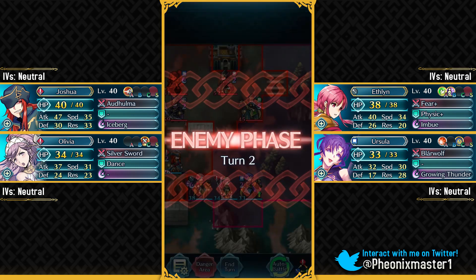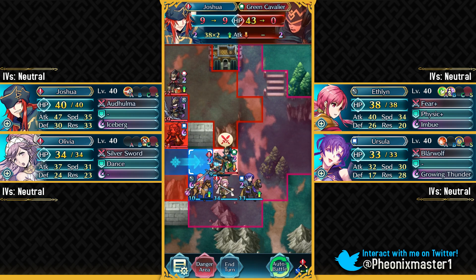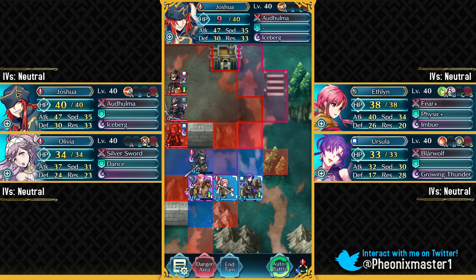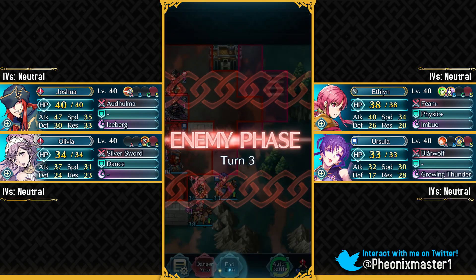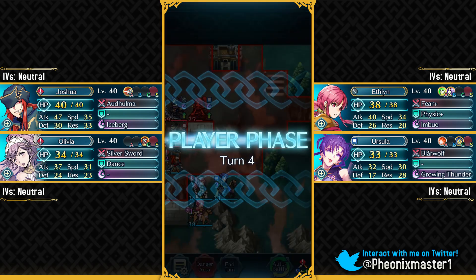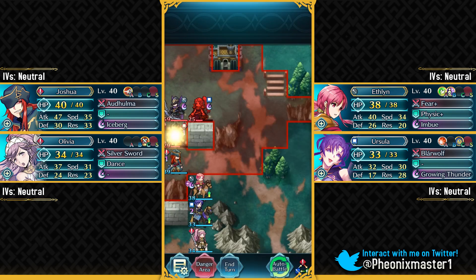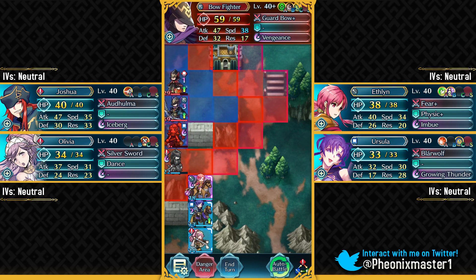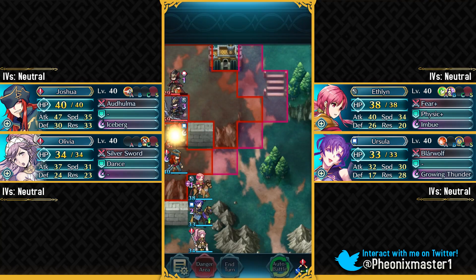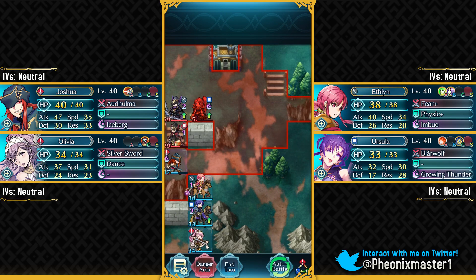A lot of units on this map actually have Vantage. This green Manakete has that, Reinhardt of course has Vantage, even this green Cavalier has Vantage, and of course Ishtar also has Vantage. So you can just take out this green Cavalier - and for this you needed to unequip Winsweep so that Joshua can double. Basically we can just sandwich units between Joshua and this archer and take them out one by one. Make sure your units are on this side of the map so that Ishtar does not come running towards them. The AI is not smart enough to take out this bow fighter to expose Joshua to Ishtar who has Moonbow ready. This is definitely gonna take a while.